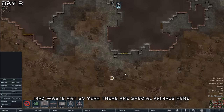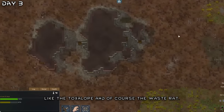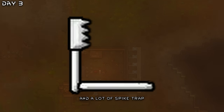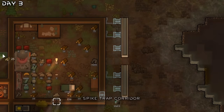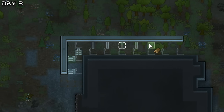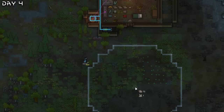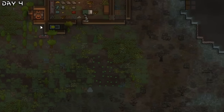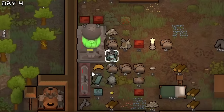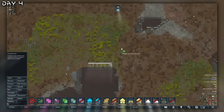Mad waste rat! There are special animals here, like the toxilope and of course the waste rat. And a lot of spike traps — we'll build a spike trap corridor along this ancient danger. There is also a pollution pump here which I'd really like to have. Let's just plop that down. We got the agri hand and some toxic waste packs.